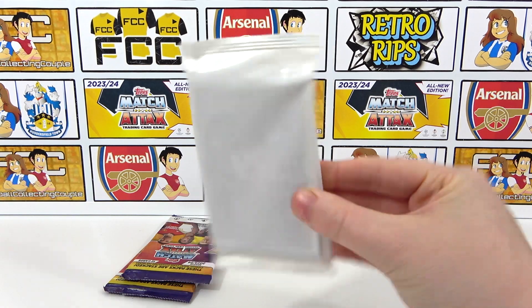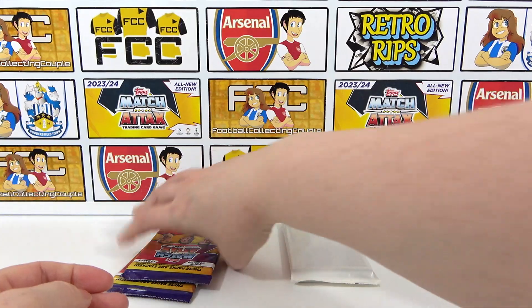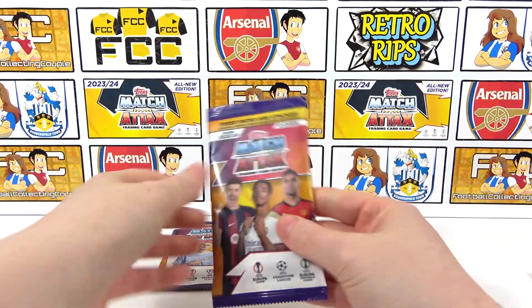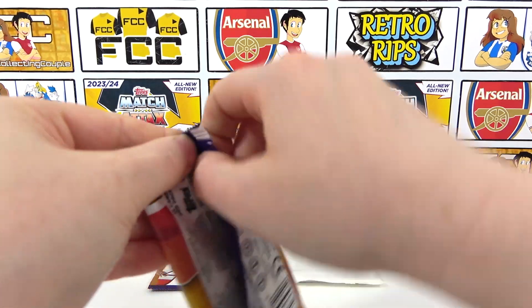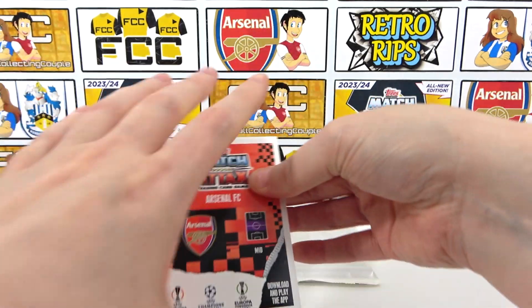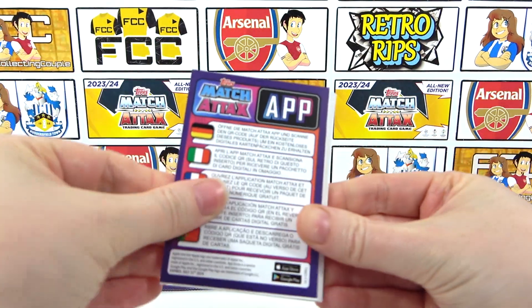It is a shame to not have the artwork on the actual pack - it would have been a cool pack. Shall we go through the normal packs first? Let's see if we can manage to find a shield or a black edge - we haven't had a black edge in so long. A bit of cheeky Arsenal in the back. Here we go then.